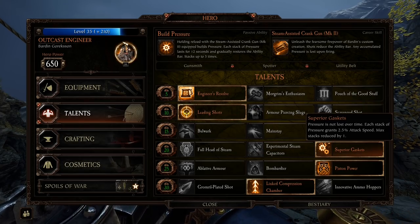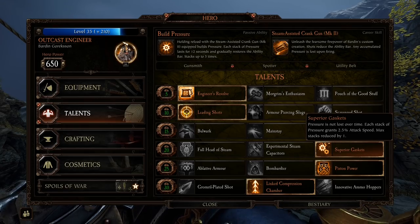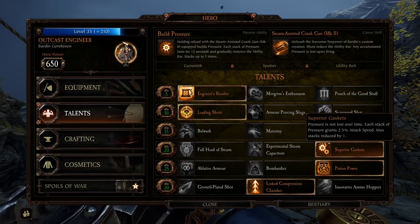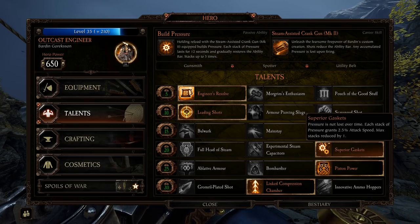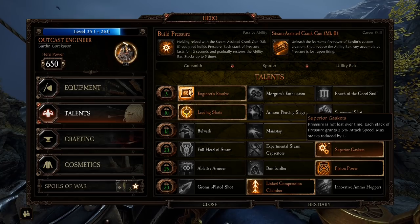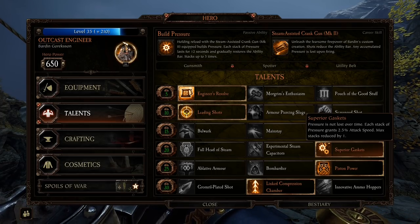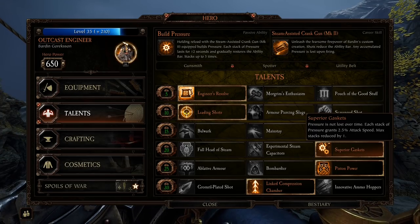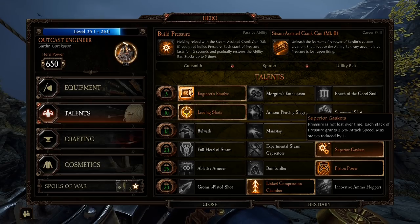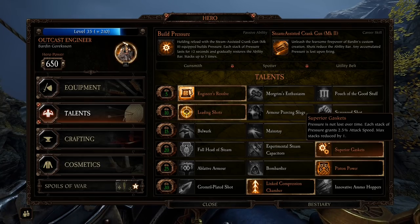Superior Gaskets — pressure is not lost over time, each stack of pressure grants 2.5% attack speed, but max stacks are reduced by one, so you only have 4 stacks. You crank it 4 times and that bar fills all the way up. Those stacks stay there until the bar is completely full, then they go away. During that time you'll have 10% more attack speed, which is pretty nice. This is the one I've been using — I like it a lot. It's a set-it-and-forget-it kind of deal. If you run out, just crank it. You can switch to melee, switch to your pistol, do something else for a couple seconds, go back to the minigun, crank it again — perfect. Love this talent.